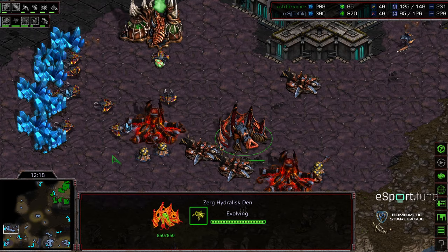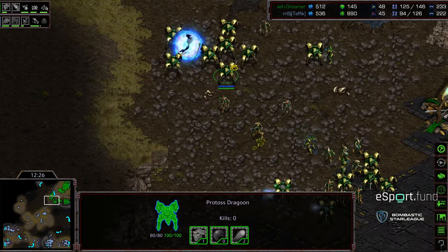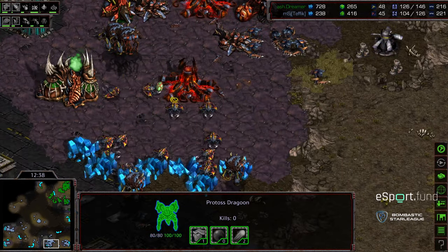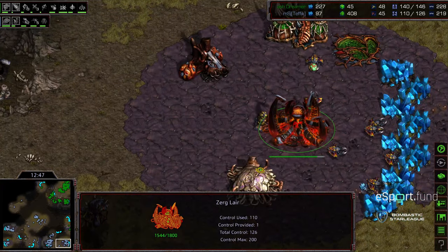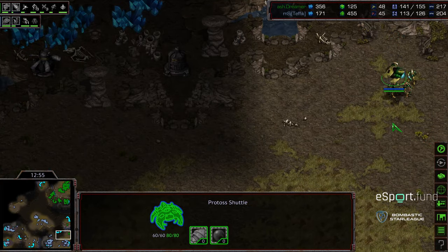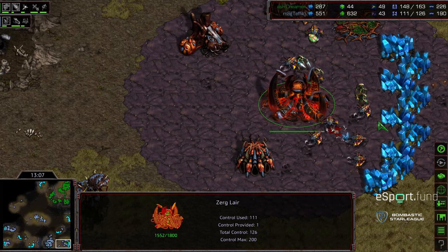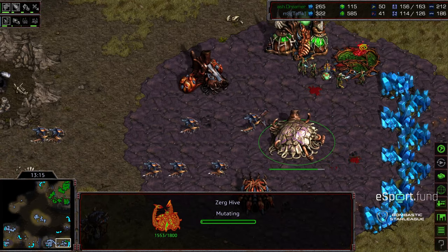At this stage, especially without lurkers out and lurker aspect not even researched, Tefik should count the win, drone up, establish the fourth gas, work towards hive tech, and think about denying the fourth rather than this third. Maybe start a softer contain. Looks like he is backing off now and getting lurkers. He's still one base up on Dreamer with the four bases — he doesn't have to get aggressive. A queen's nest is in the main. Dreamer looks like he's going to scout and drop some zealots.